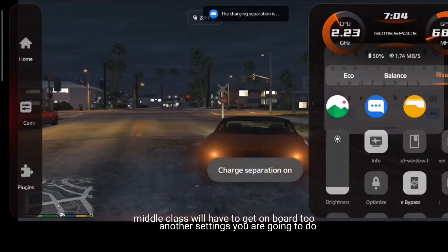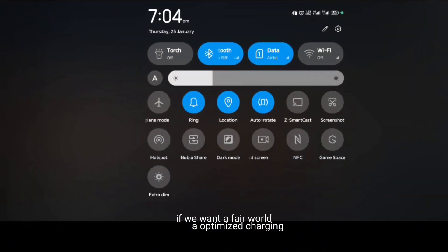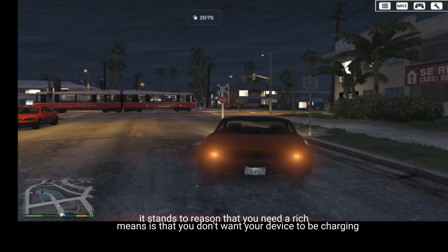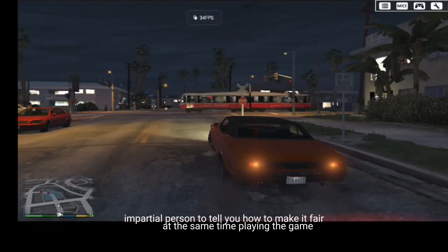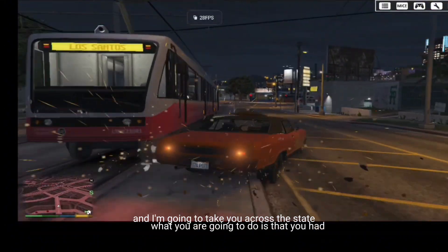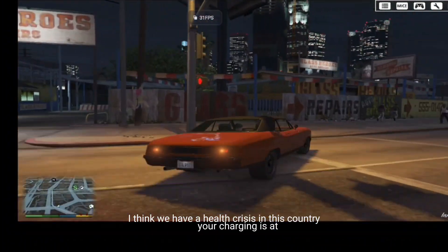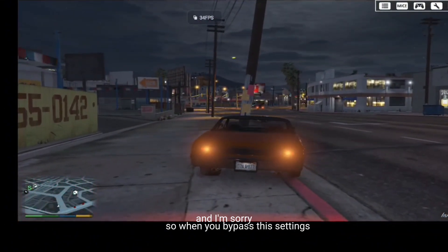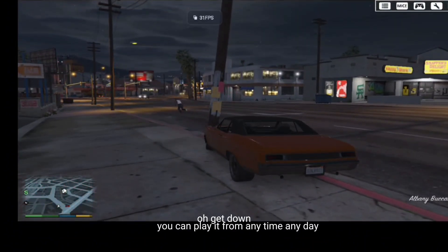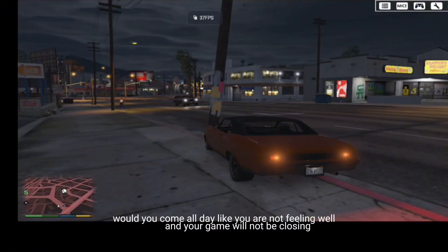Another setting you are going to do is to make sure that your phone is in optimized charging. What this basically means is that you don't want your device to be charging at the same time you're playing the game, so you want to fully optimize the game. Make sure your charging is set to bypass mode. When you bypass these settings, you got everything right, and you can play anytime without your game closing.